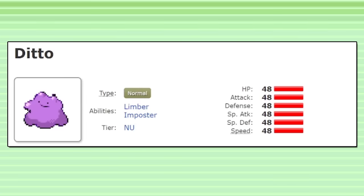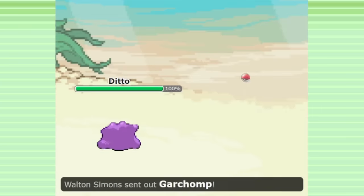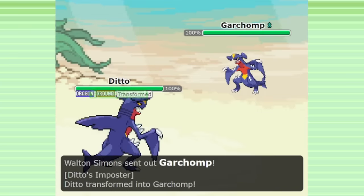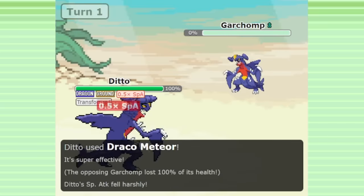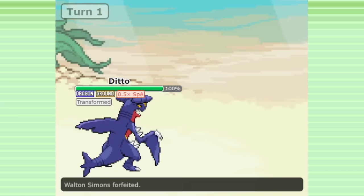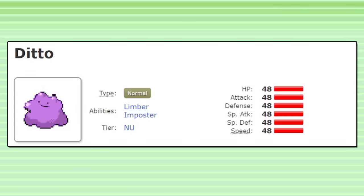Ditto is a very interesting Pokemon. This Pokemon is defined by its ability, Impostor, which upon switching in transforms Ditto into the enemy Pokemon instantly. The transformed Pokemon isn't exactly the same though — Ditto will copy every single stat from the enemy except for HP. Instead, it will use its own 48 base HP, which is very low, lower than most Pokemon in the game.